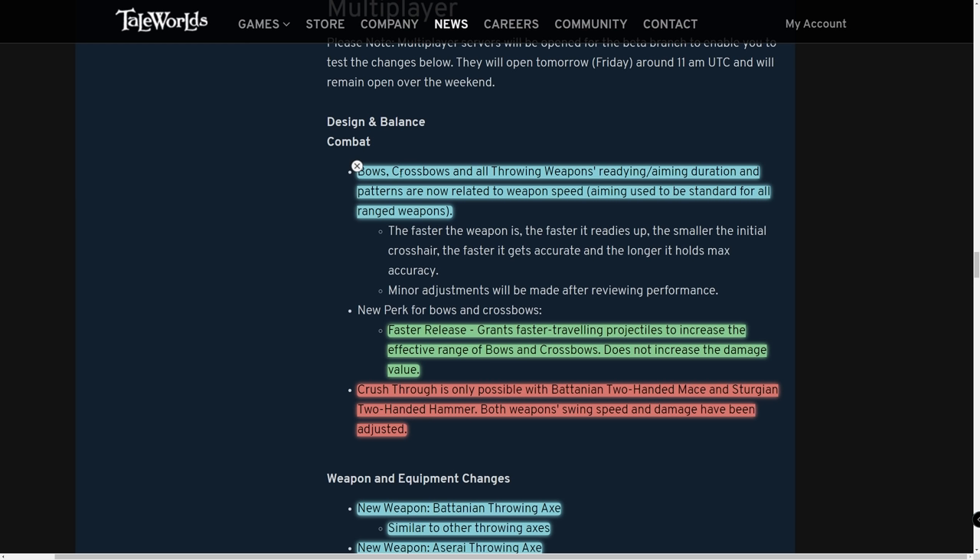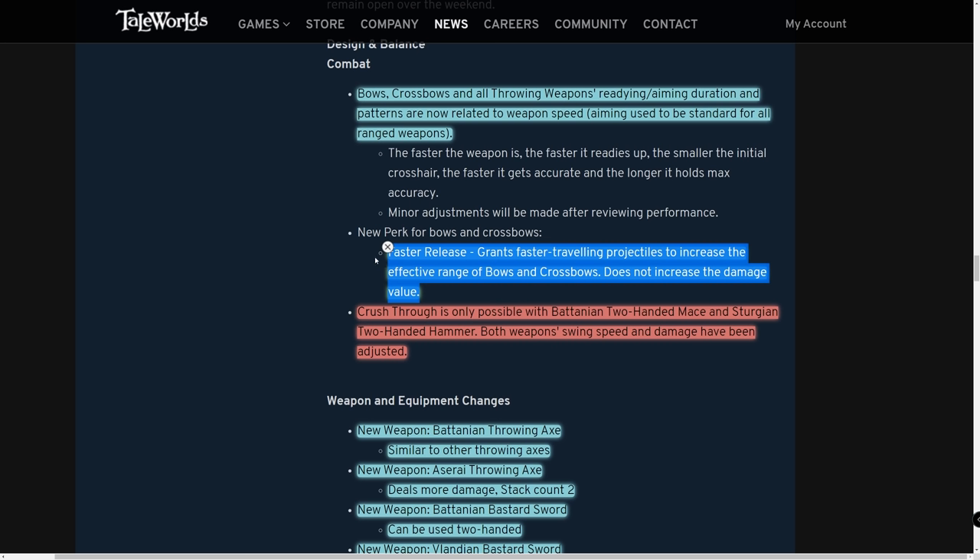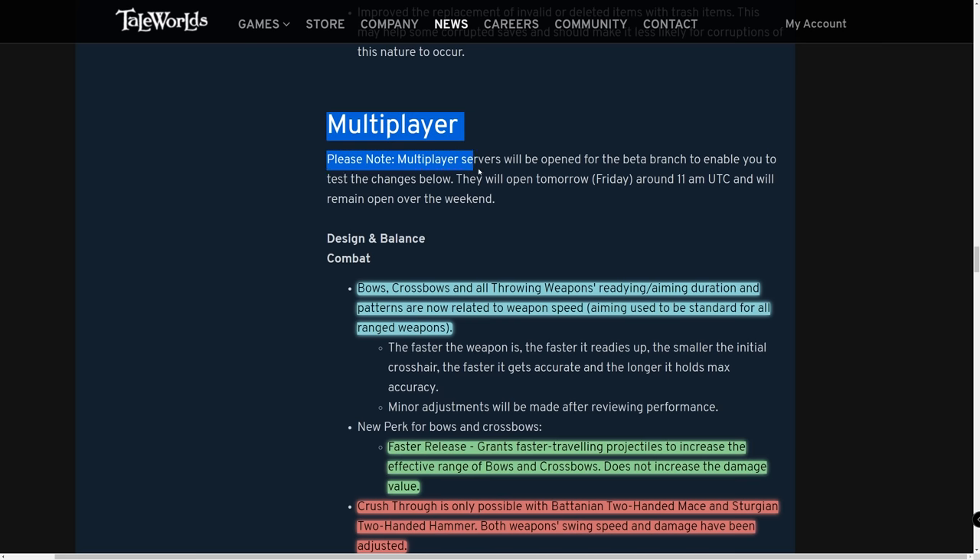For multiplayer: bows, crossbows, and all throwing weapons' readying and aiming duration and patterns are now related to weapon speed — aiming used to be standard for all ranged weapons. A heavy crossbow takes longer to acquire a target but does more damage; a light crossbow acquires targets quicker but does less damage. A new perk for bows and crossbows — Faster Release — grants faster-traveling projectiles to increase effective range without increasing damage.